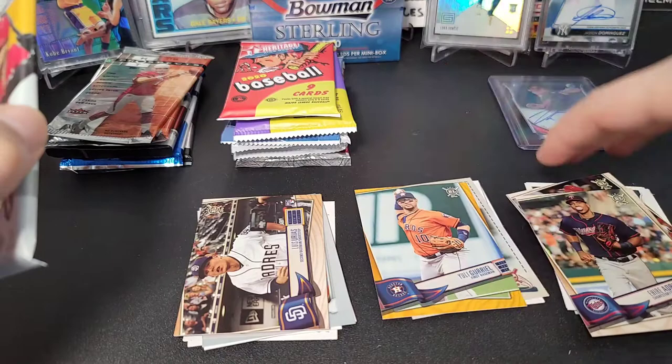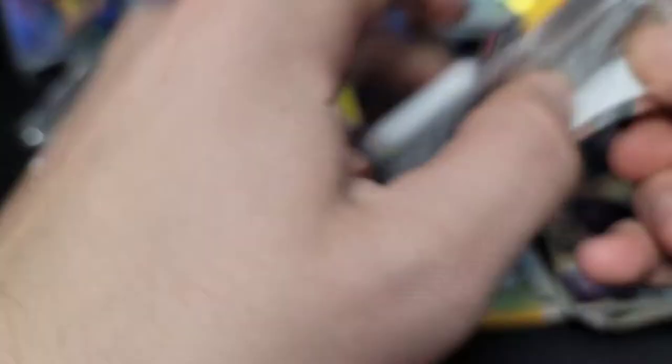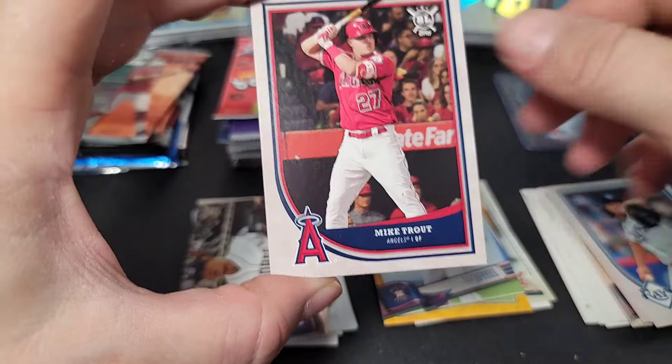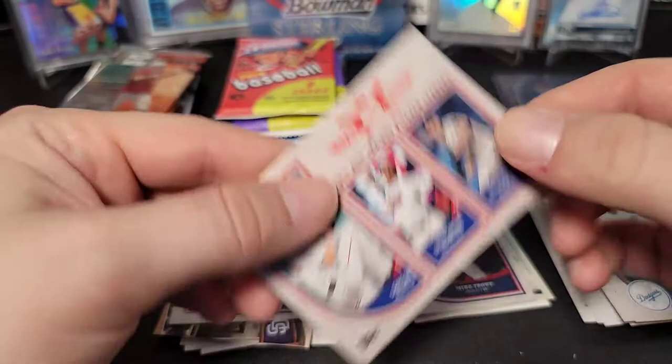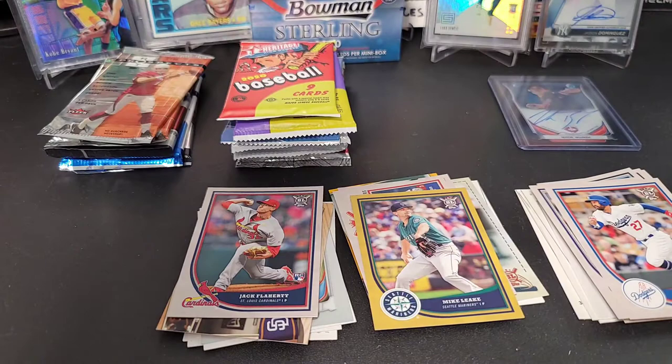Next up, 2018 Big League — hopefully we can find a Ronald Acuña or Juan Soto. They do have autos in this product but I've never pulled one myself. We get Tetsuya Yokoi, Chris Archer, Mike Trout — I'll take that anytime — a Jack Flaherty rookie, Matt Kemp insert, and then — Gleyber Torres rookie! Not bad, I forgot about him. Gleyber Torres rookie Big League, nice.